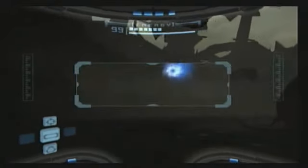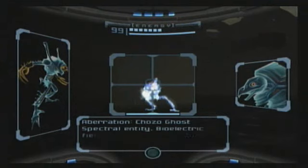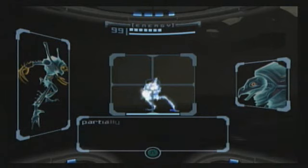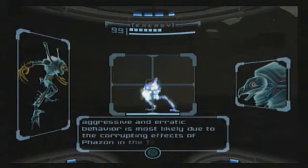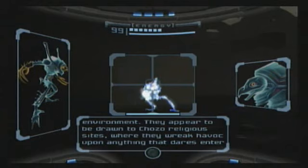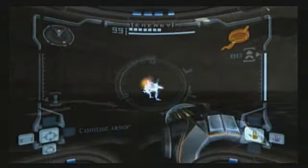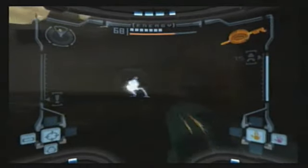These are the Chozo Ghosts — spectral entity, bioelectric fuel, invulnerable to natural energies. As these entities phase in and out of existence, the only way to track them accurately is with x-ray scanning. This partially phased nature makes them invulnerable to natural energy types such as fire, ice, and electricity. Their aggressive and erratic behavior is most likely due to the corrupting effects of Phazon in the Talon IV environment. They appear to be drawn to Chozo religious sites where they wreak havoc. At this point in the game they're going to be fairly easy, which is why it's a good idea to do this now instead of later when they take a lot more damage to destroy.